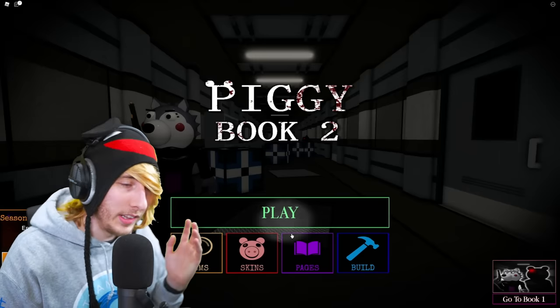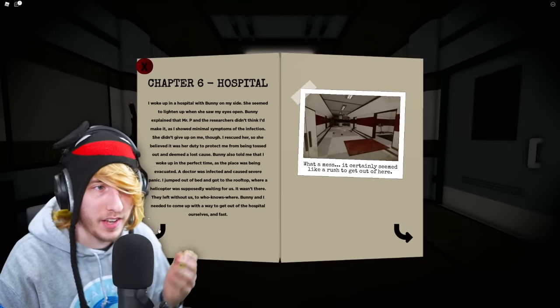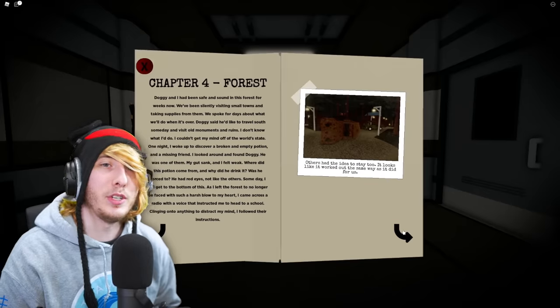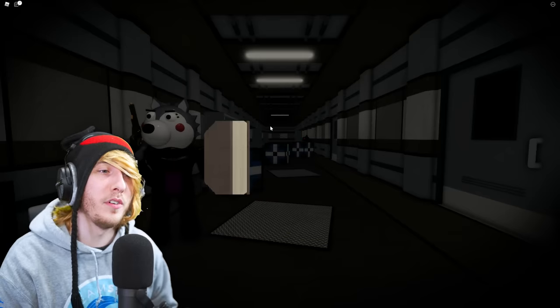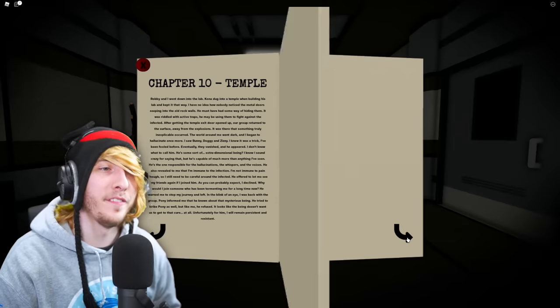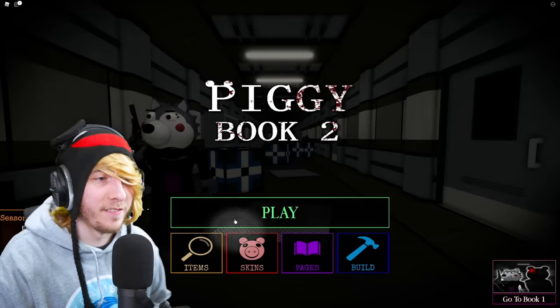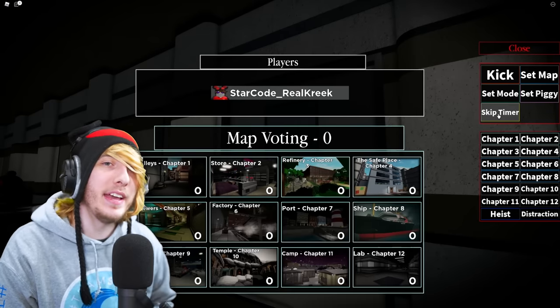So how do you get these skins? In each book, for each chapter, there's going to be six pages. You can tell which one you need because if you open up the book it'll tell you which chapter to go into and look. Basically what you've got to do is go through each chapter, find the six pages - there's always six, no more no less. Complete Book One, then move on to Book Two, finish all the pages, and then once you do that you'll unlock both skins. Most of you probably have all the pages except for Chapter 12 Book Two, so let me show you where the general locations are.